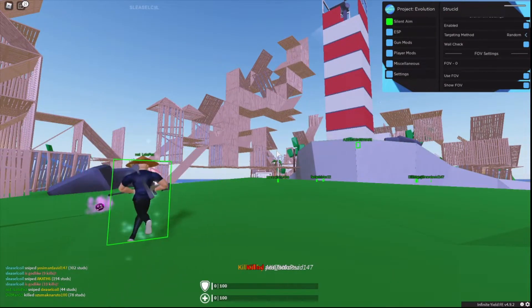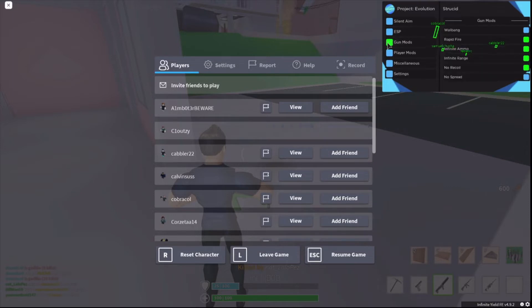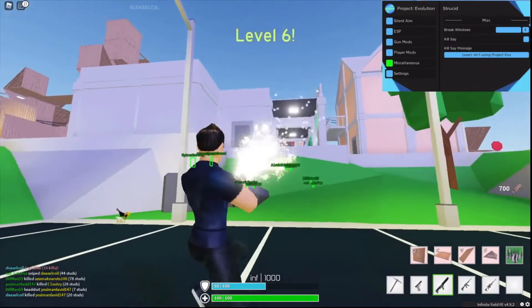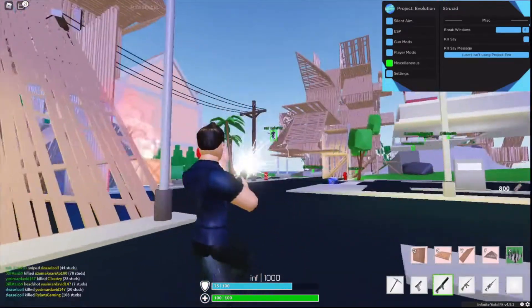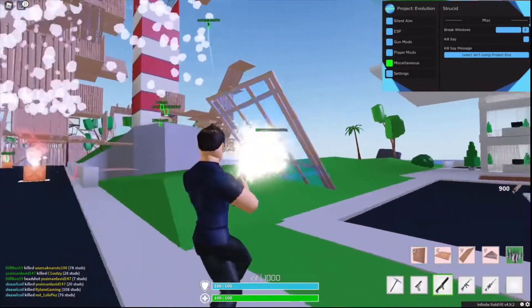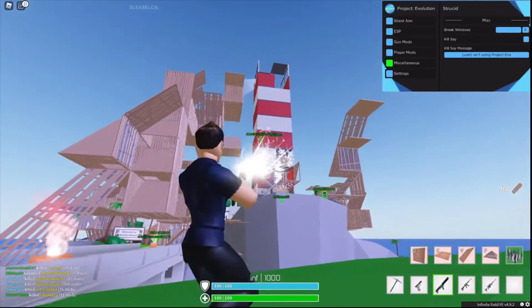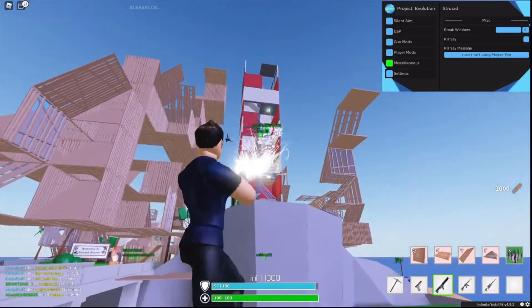This is so crazy! What other stuff do we have here? Player mods — okay, I already looked at that. ESP — I'm using my own. Oh, you can break all the windows! You can just hold left-click and it does this. I'm unkillable. It's lagging my PC but I don't really even care. This is totally not sus at all. And there's infinite range, so you can do damage from anywhere.